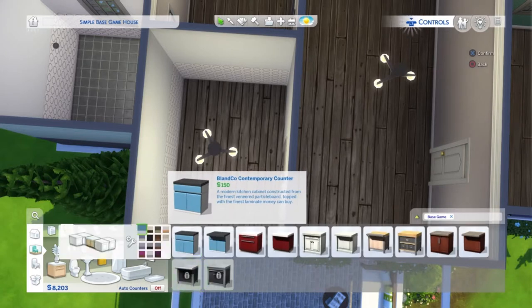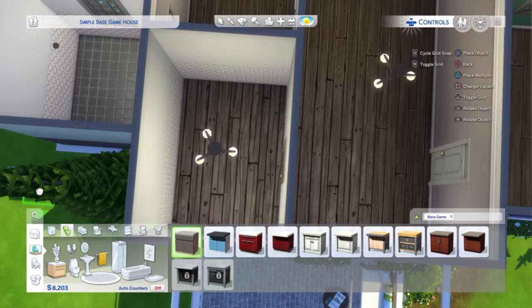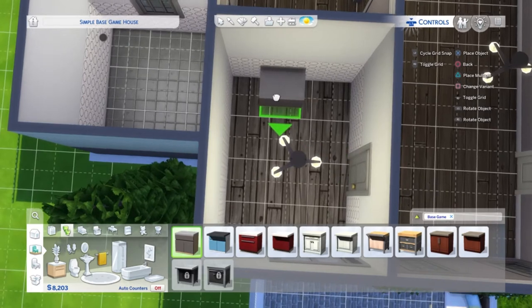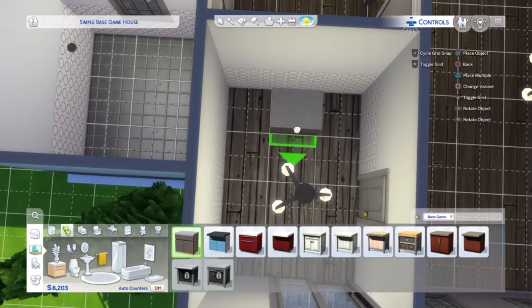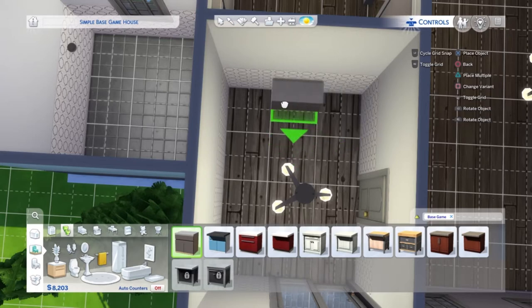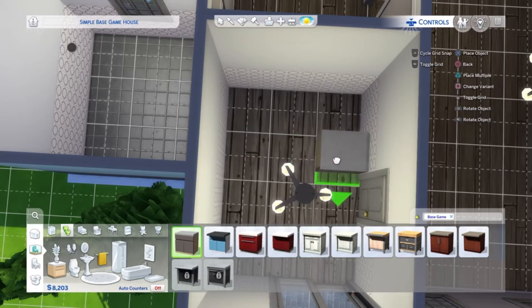I was watching a stream and they said they go for the living room first, and I was like I actually always go for the kitchen first. Let me know in the comments what room you normally furnish first. Hallelujah we have extra swatches because of the base game update — we definitely needed them. I'm gonna put the grid on because I like to remember where the square tile is. I'm thinking oven here, corner piece, corner piece, fridge.